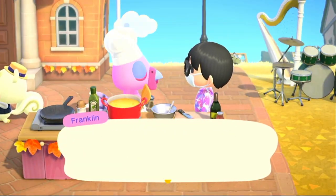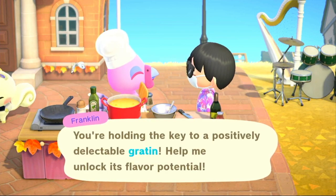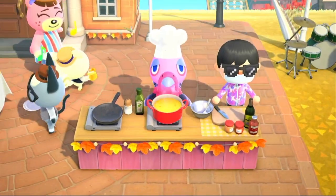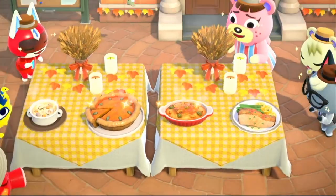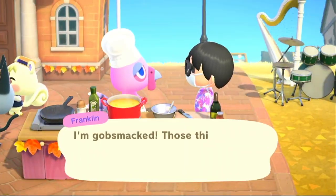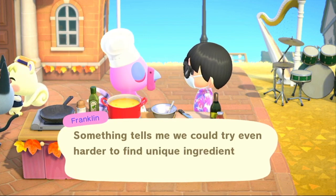The Dungeness crab is going to be the secret ingredient for the seafood gratin. Dungeness crab is pretty common, so you guys won't have trouble finding it. There you go — shiny seafood gratin!